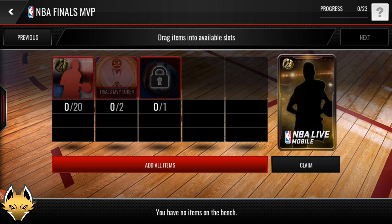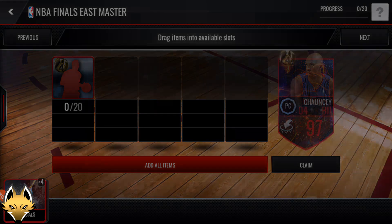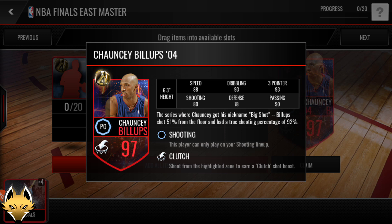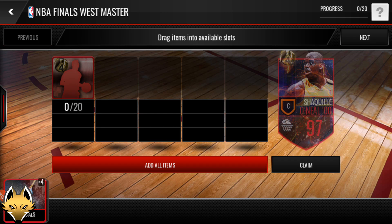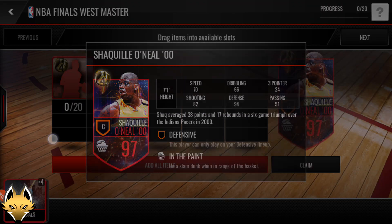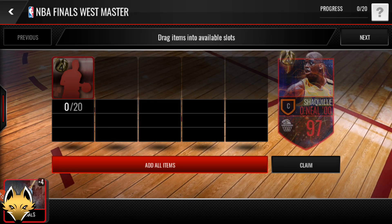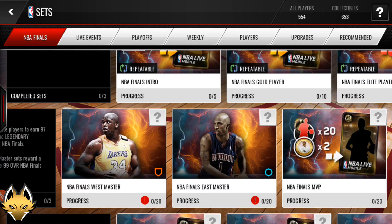You need two Finals MVP tokens and the lock set — I'm pretty sure the lock set will be available when it's over. So this is how you get the first one: a 97 overall Chauncey Billups at point guard. You can see the stats — really nice. You need 20 Finals Elite players to get the East Master. And this is the West Master, a 97 overall Shaq. He basically replaces his Juggernaut card that was a 92 overall. This one is a 97 overall. So I will be trying to get both of them as quick as I can — you need 20 Elite players each, so 60 Elite NBA Finals players in total for all three.